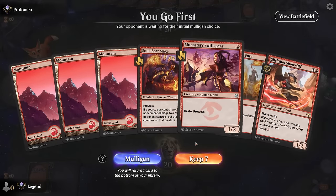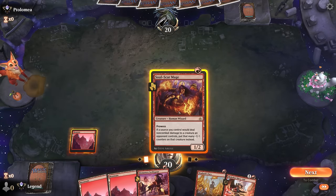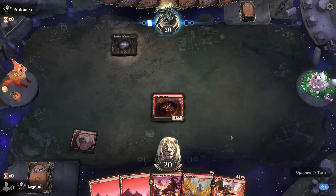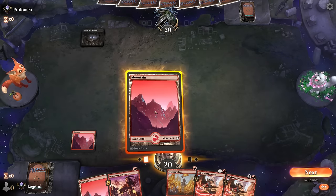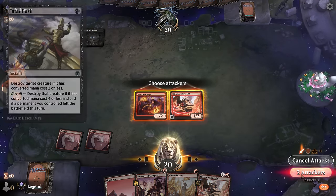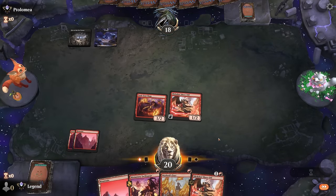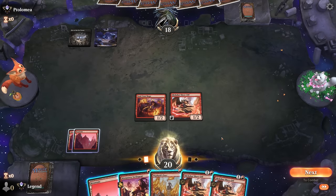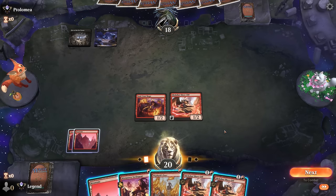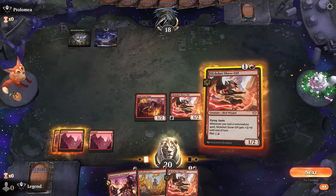We're on the play with a fine hand. Start with the Soulscar Mage. Turn one Hive—since we have multiple Slickshots I'll just cast it instead of plotting it. Doesn't seem like a Fatal Push. They might have a two-mana removal spell, but we keep drawing Slickshots. I'd rather Swiftspear plus Slickshot over casting Fury since we're low on ways to enable prowess, and since they're likely removing a Slickshot I won't get too much value out of it.